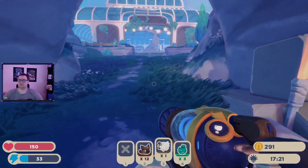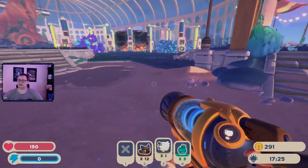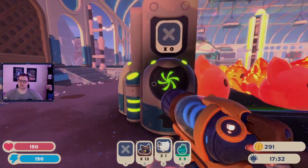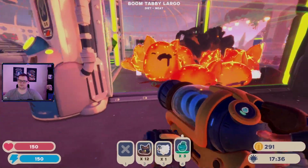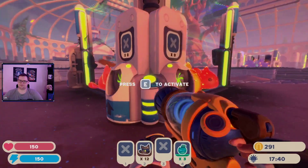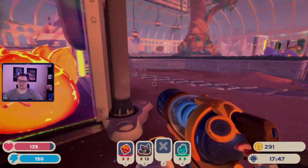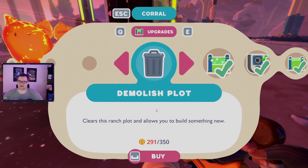Oh, a text message gave me a little shock. Oh my god, they're all so fat! I kind of want to replace these guys. Is there like a cull button? I know it's kind of dark, but is there a button to say 'kill everything inside'?